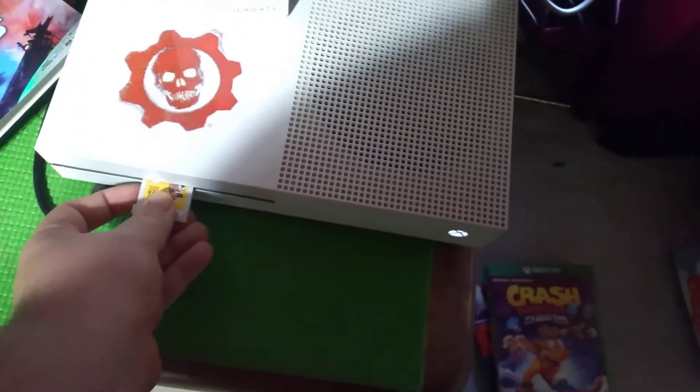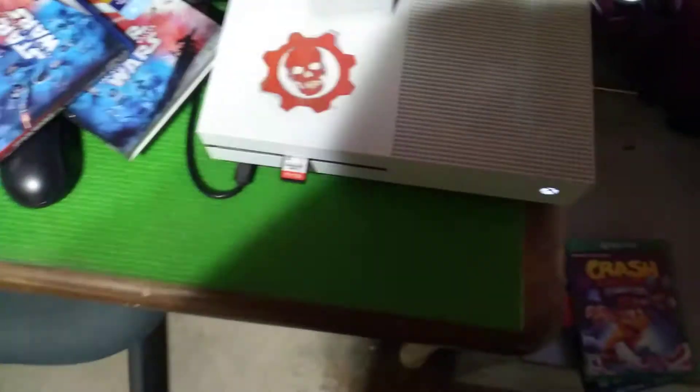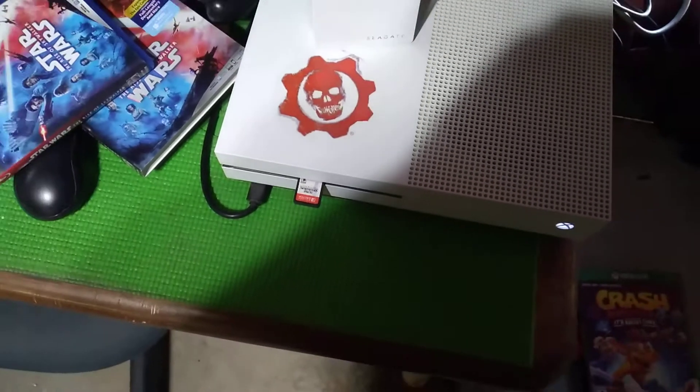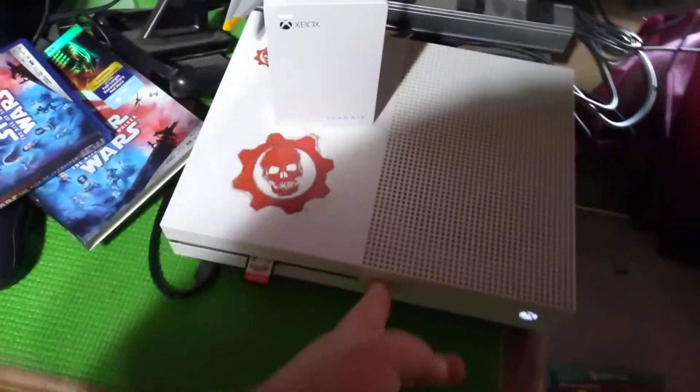Next, Nintendo games. I've got a 3DS game — Super Mario Maker for Nintendo 3DS — but it only works for cartridges, and cartridges can't go in the disc slot. Nope. Our Nintendo Switch game is Super Smash Bros. Ultimate — this is a Nintendo Switch cartridge. Same thing again — it's a cartridge, or game card, so it doesn't work either.